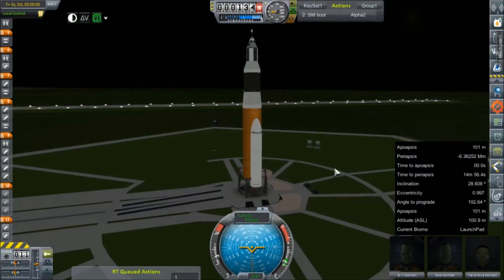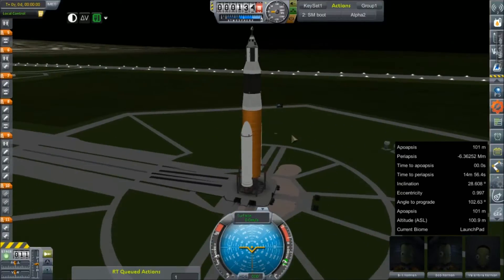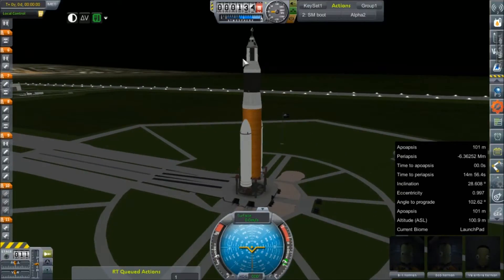Hey everybody and welcome back to Kerbal Space Program RP-Zero. We are out on the launch pad today with the Artemis II spacecraft. This is just kind of a retooled version of our Artemis I — notably the command pod has been changed out to something a little less crappy.